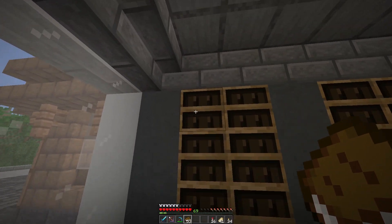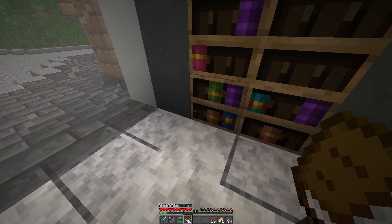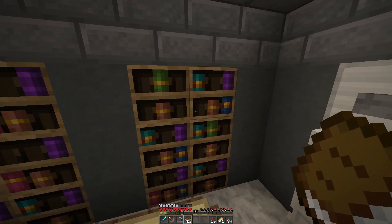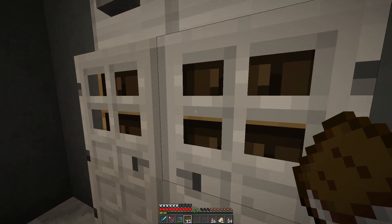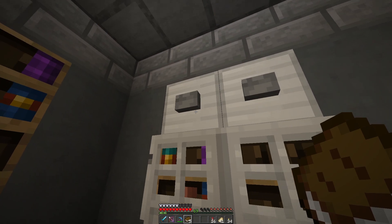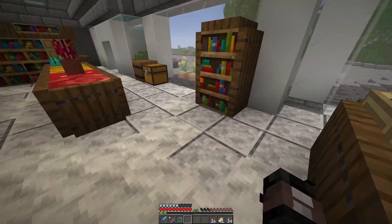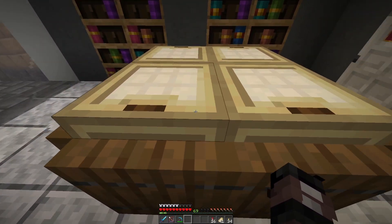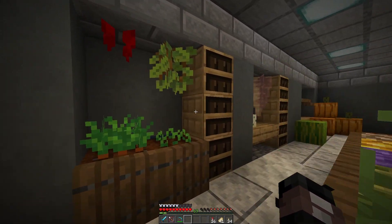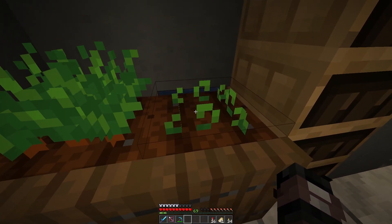We've got another rack of stuff, and back here these are meant to be the fridges. Let's stock the shelves — there we go. And maybe these are freezers back here with more formidable doors. Then these are chest freezers over here with different stuff in them, and just more shelving of various items. This is beetroots that haven't grown yet.